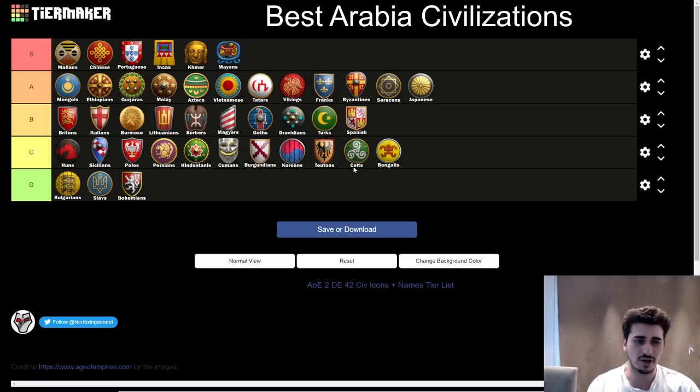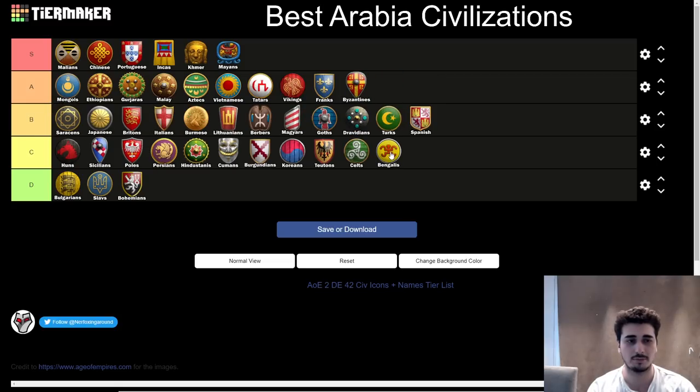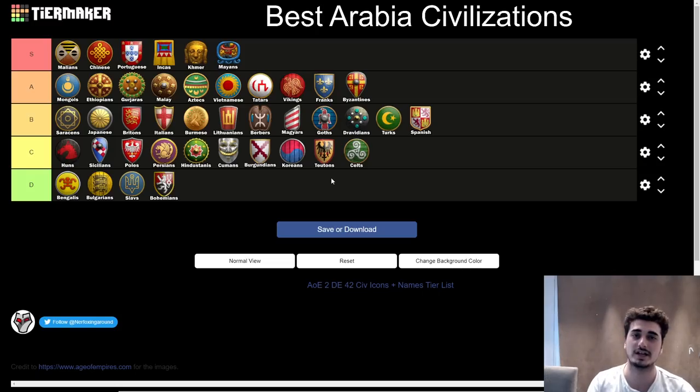So that's pretty much it for my tier list. I'm going to balance things out — drop Japanese down to B tier, Saracens down to B tier, and drop Bengalis down to D tier. That looks like a more balanced tier list, and I'm pretty happy with that. This is the current patch tier list after KOTD, so it's definitely pretty credible — we've had a lot of information from King of the Desert and a lot of Arabia games played. Thanks for watching — make sure to like, comment, subscribe if you enjoyed it, and I'll catch you guys in the next video. Peace.